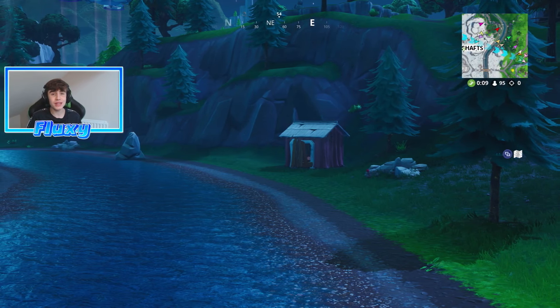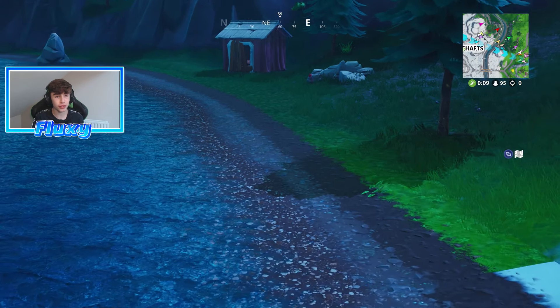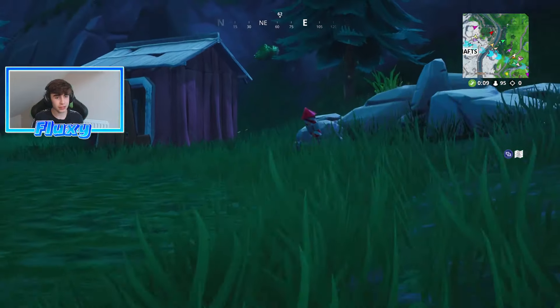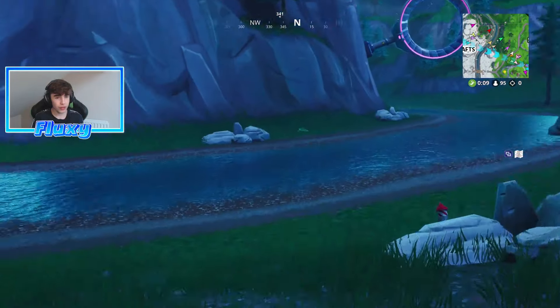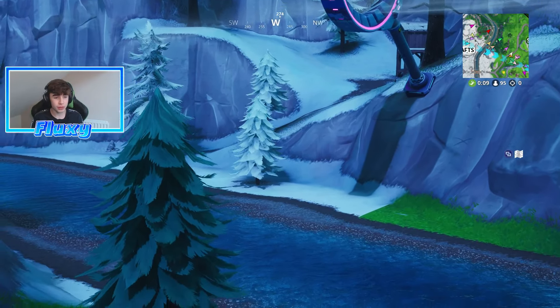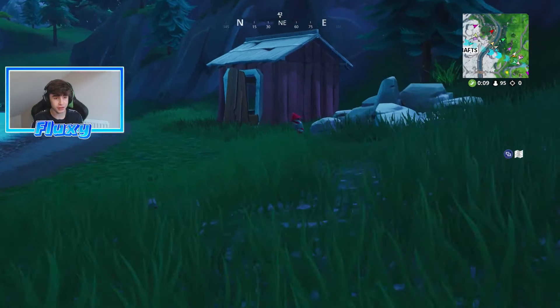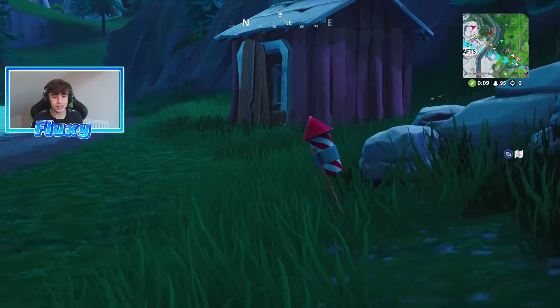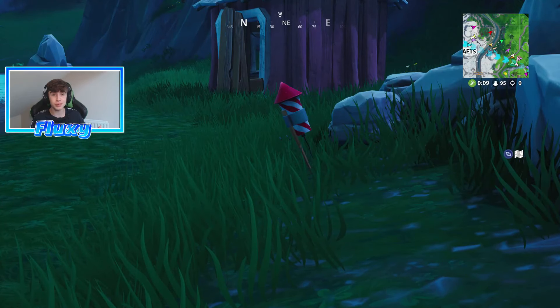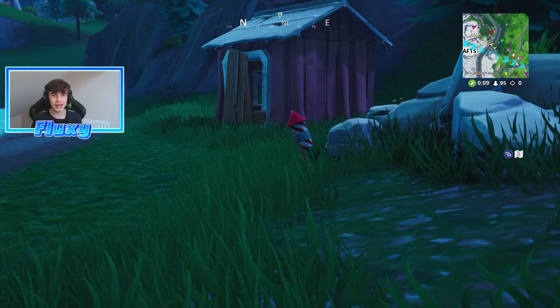Today's challenge for Day 10 is you have to launch three fireworks at the river bank. I'll show you the locations. We're here right at the first one, which is literally just here beside this rock on this little hut. This is just outside of Shifty Shafts — come outside of Shifty Shafts, come down here, and you'll find it on the rock beside the little red hut. All you have to do to launch it is walk over and hold your use button and it will launch.